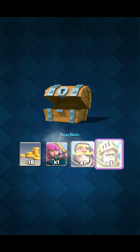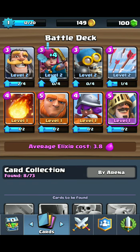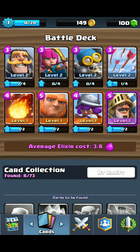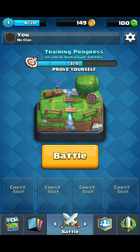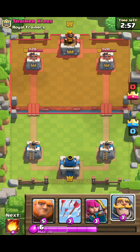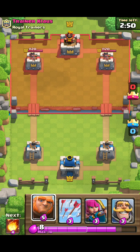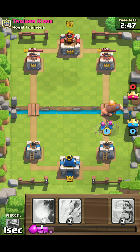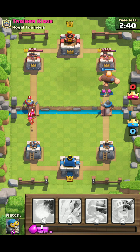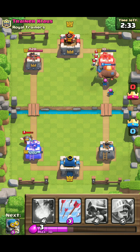And our first epic is Prince — that is really, really good for us. Prince is such an easy card to use, and I feel real sorry for these people because I'm in Legendary Arena, I already know how to play. He's wishing us good luck — the best part of this game are the emotes, hands down. Gonna go for a push right here — is this the three-crown push? First one to take the tower, and that looks like me. I always win.